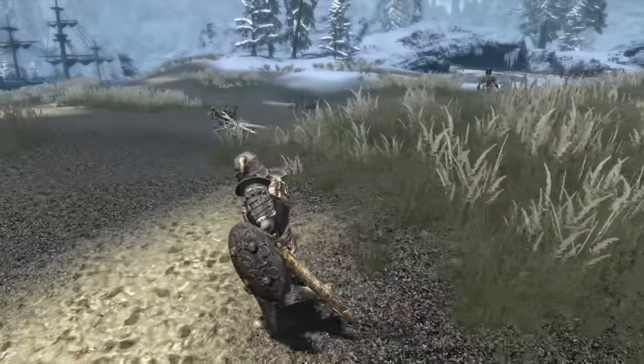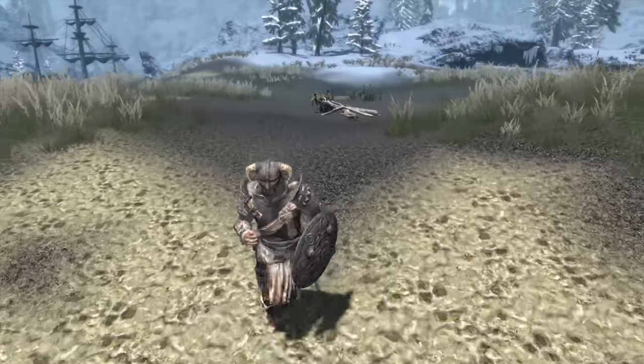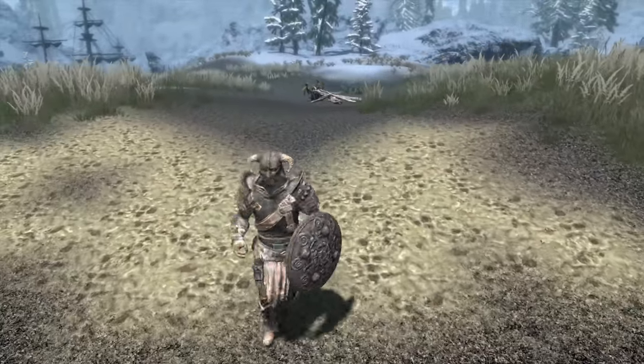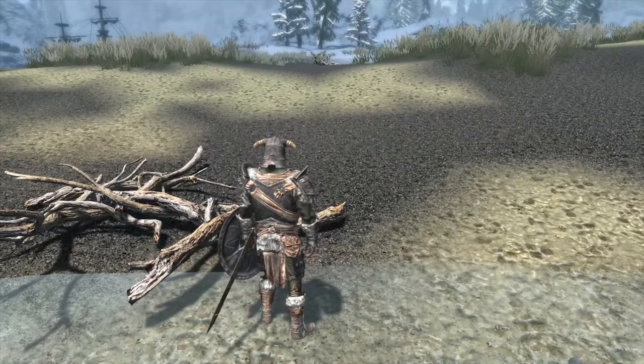360 Walk and Run allows the player to walk, run, and swim in 360 degrees when weapons are not equipped in third person. When you stop moving, you will turn to look forward again.